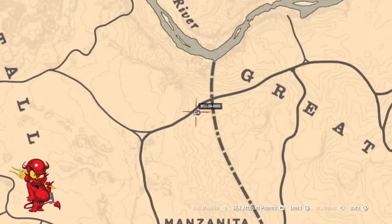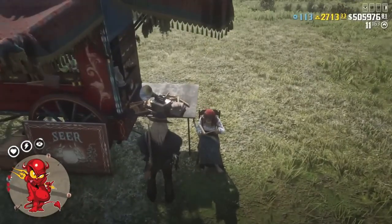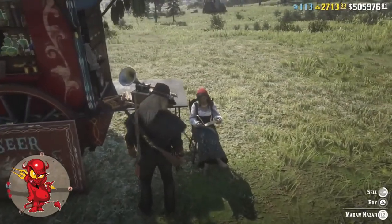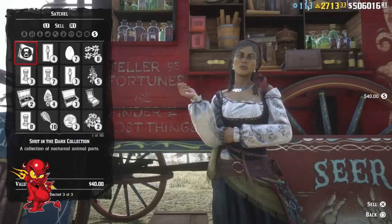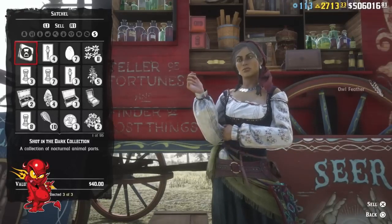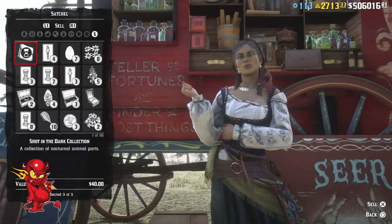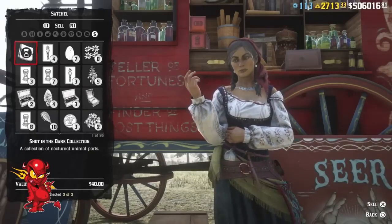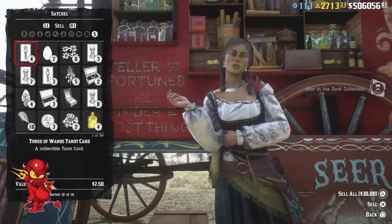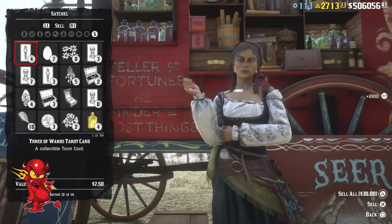I spawned in and made my way over here to Blackwater — that's where Madam Nazar, the Gypsy Queen, is at today. Now we're gonna sell these. I've got two sets. Sell one set — $40, Shot in the Dark collection: owl feather, perfect possum, perfect coon — 1,000 XP, $40. 30 times 1,000 is 30,000 XP; 30 times 40 is $1,200. I'm gonna sell another set just so you can see.